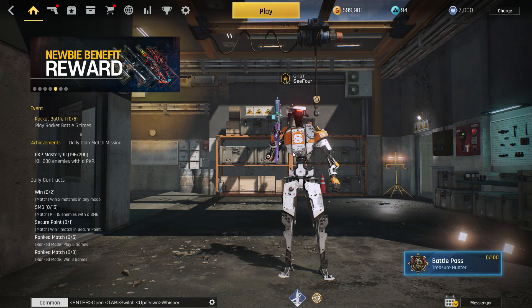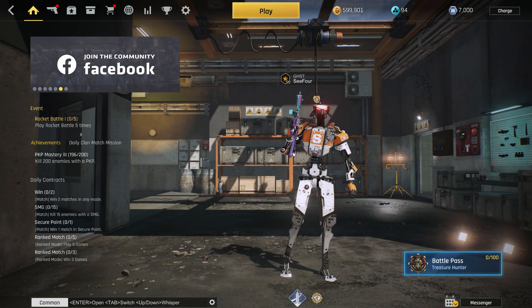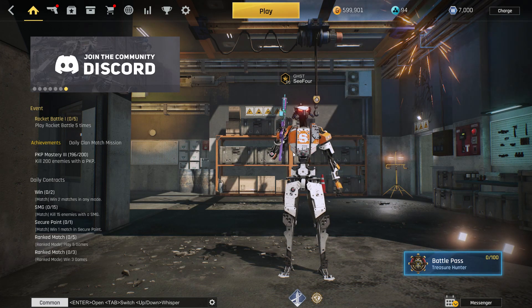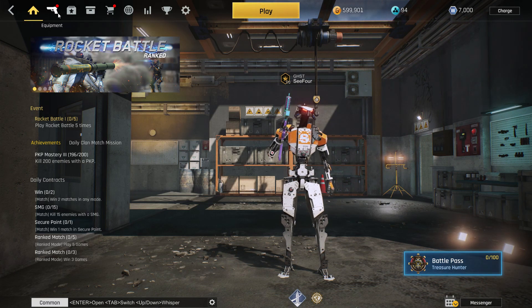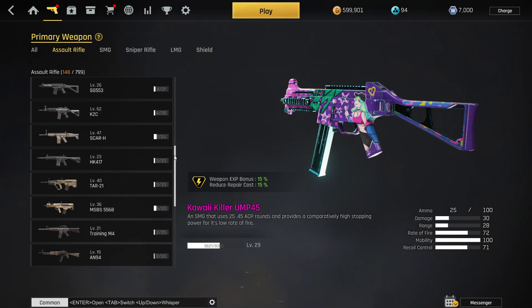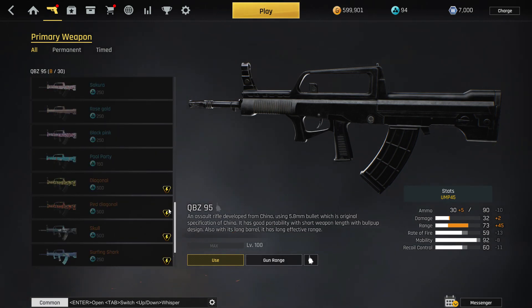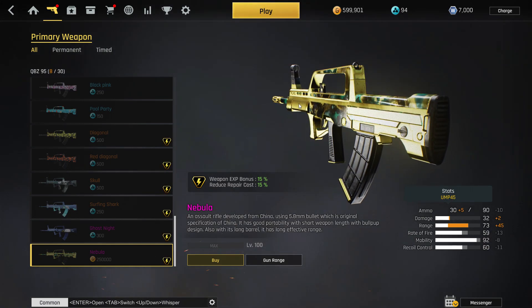The next thing I want to show off is going to be a bit controversial — we're talking about the level 100 weapon skins. They are finally coming out with level 100 weapon skins, which is freaking cool. I'm torn on this because I don't personally agree with the way they're implementing it. In order to get a level 100 skin, you first have to get the weapon level to 100 — as you can see with my QBZ — and then you have to buy it with 250 gold pieces, as you see me doing in the background. I personally did not enjoy this.